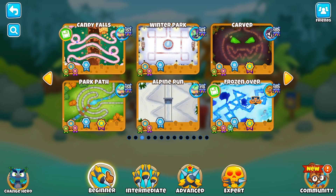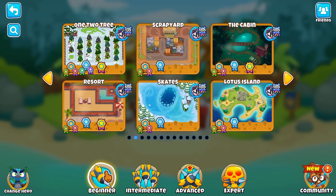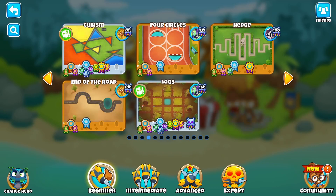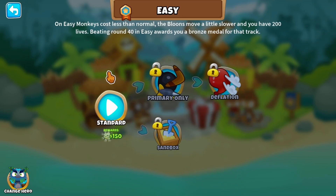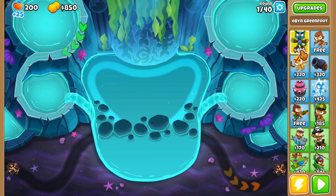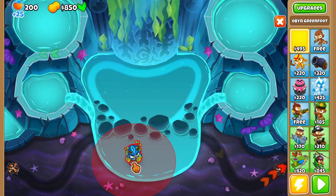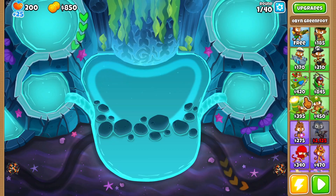We're going to start off — let's find a better map actually. Skates could be cool. Frozen over could be cool. I have a run going on in Logs so I can't really use that. We could use Luminous Coal. Is this map good? To be fair, we can test it just on water. You know what? We're going to give it a go.